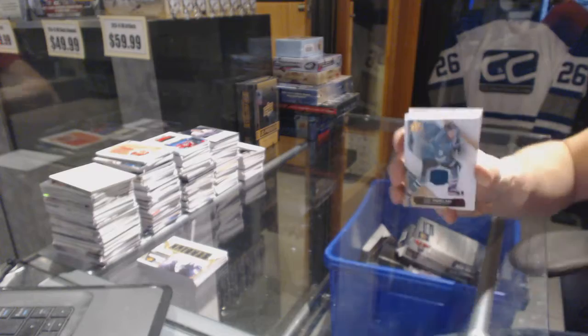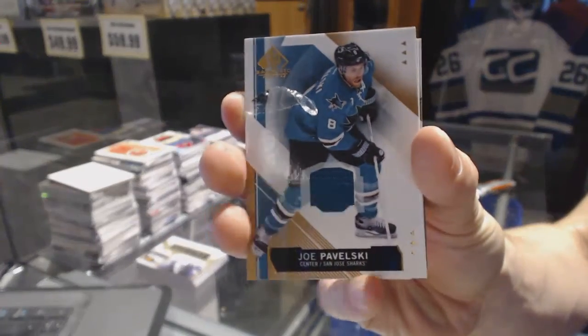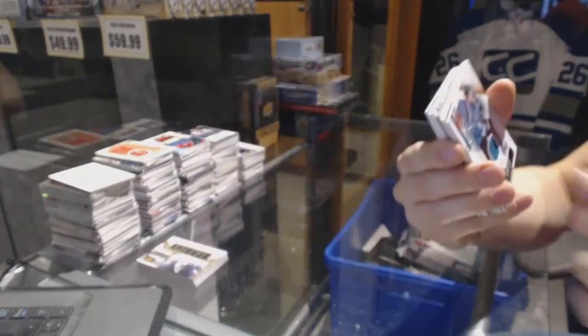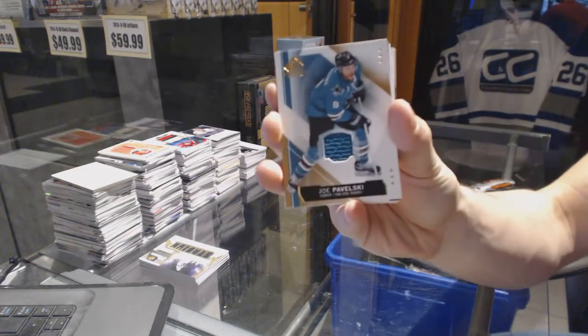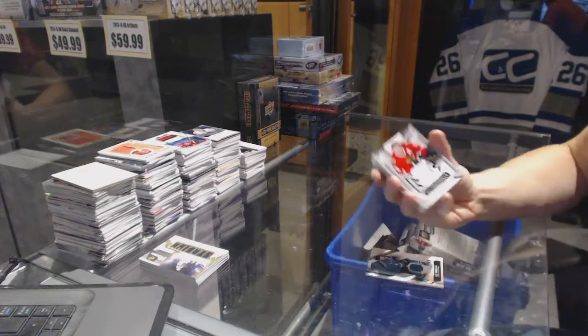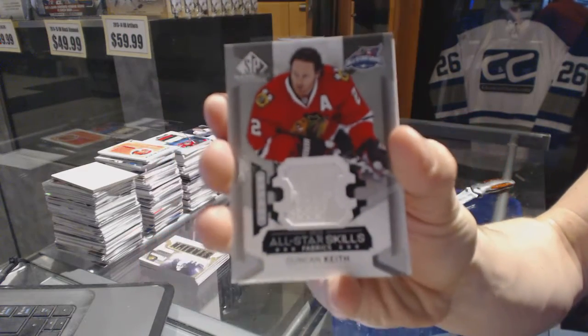Alright, we've got a base jersey — Joe Pavelski. We've got a bit of the Upper Deck wrapper still stuck to it. We've got an all-star skills jersey — Duncan Keith.